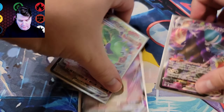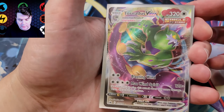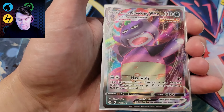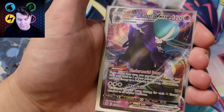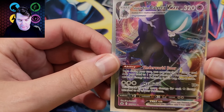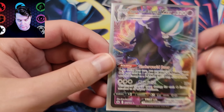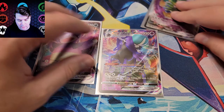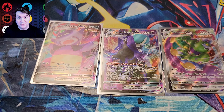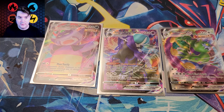So we got ourselves some nice pulls: the Tornadus VMAX which is pretty good looking, Galarian Slowking VMAX — not bad — but the star is the Shadow Rider Calyrex VMAX. Pretty cool. I want the alternate art, but we are almost there to our hundred subs. Hope you guys enjoyed this video — until next time, take it easy. Bye!